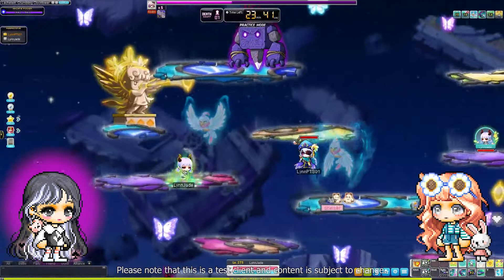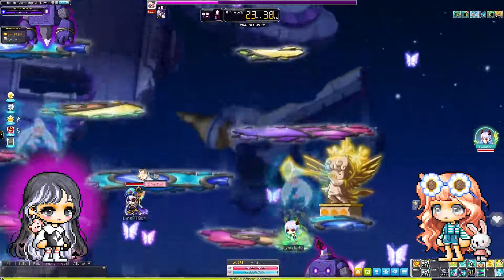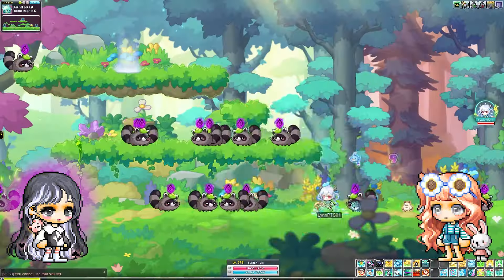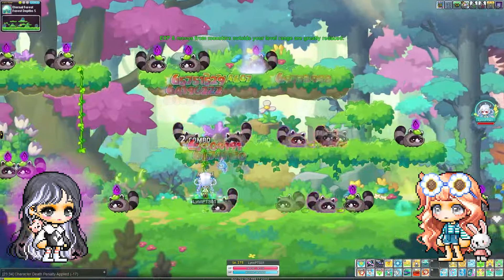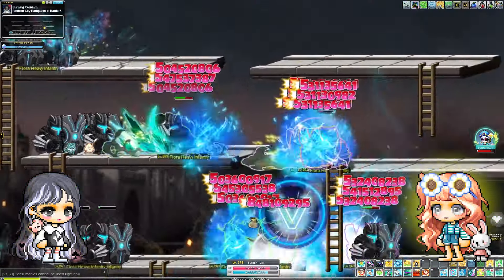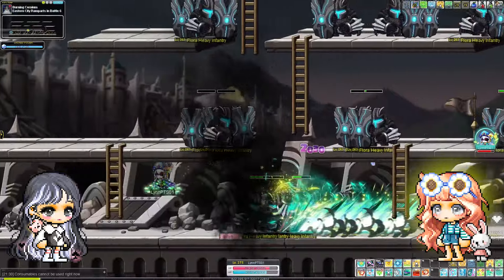Lynn has great mobility. In addition to using an up jump and flash jump with Light Leap, one of her second job skills, Sweep, allows her to dash diagonally up, down, or horizontally. If you don't have that link skill already, I highly recommend getting it since it'll be a huge boost to your stats.